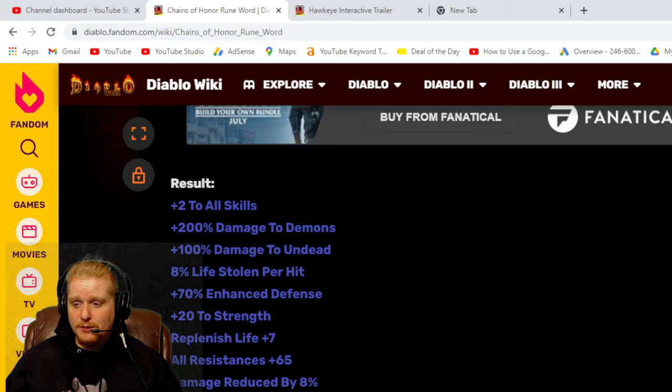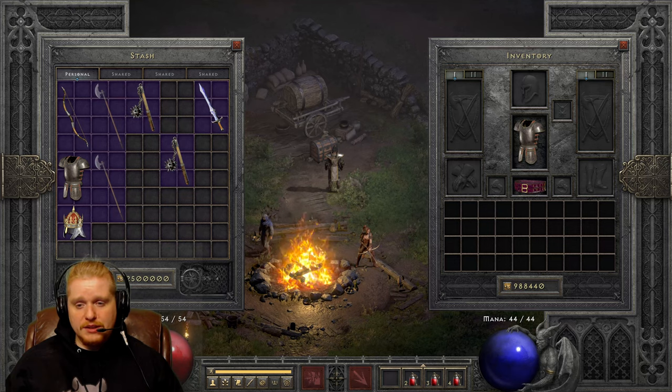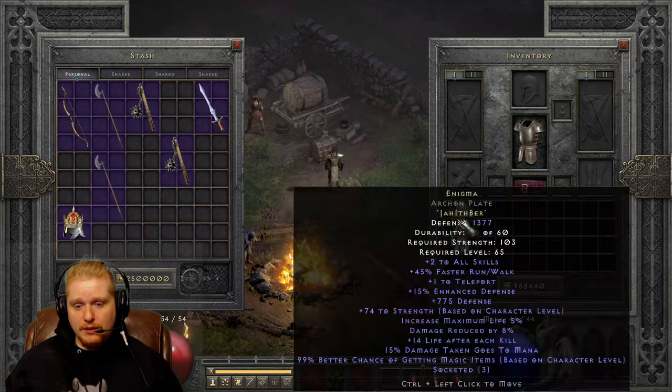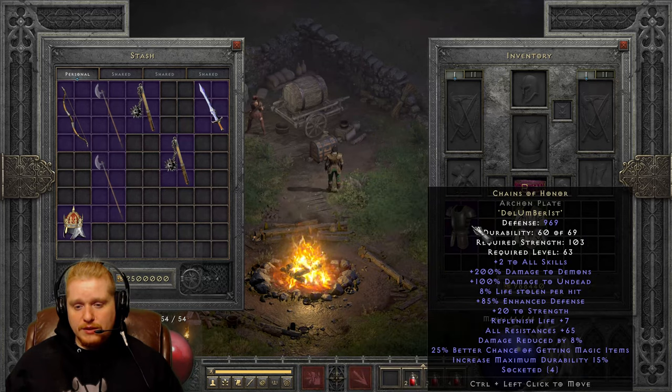It certainly wasn't necessary with how great the armor is, but it's kind of just like the icing on the cake. So let's go to the game here, and we'll take a look at the armor itself. We have here the Chains of Honor, and it is just such an amazing piece of armor that you have to look at it in retrospect to Enigma when you're comparing which armor you'd like to go for.